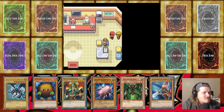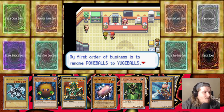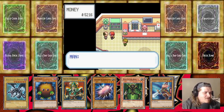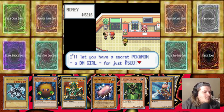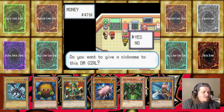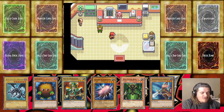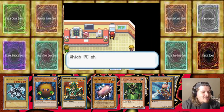Your deck size must be between 40 and 60 cards. I'm running for local office — my first order of business is to rename Pokéballs to Yugi Balls; there's no way I'll lose. 'Hello laddie, I've got a deal for you — I'll let you have a secret Pokémon, a Dark Magician Girl, for $500.' Dude, buying that right now! We got a Dark Magician Girl!